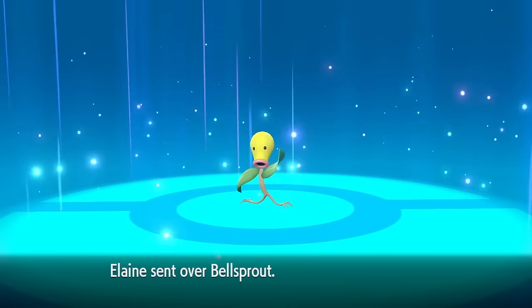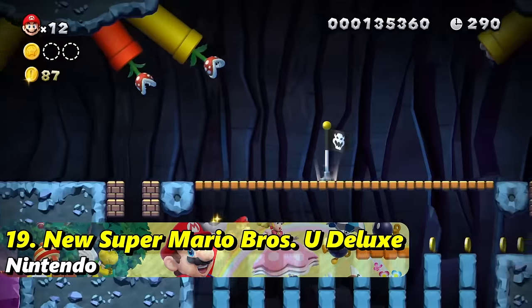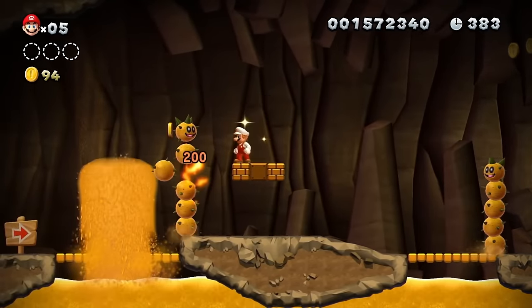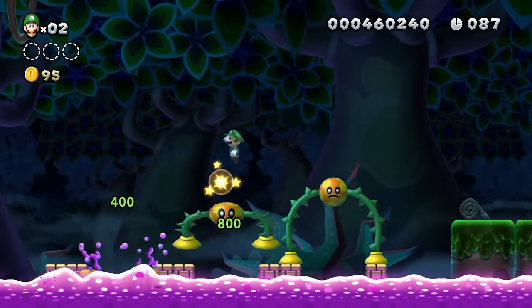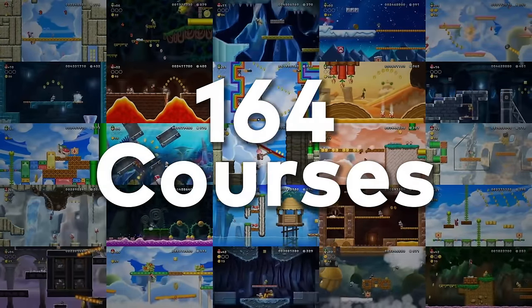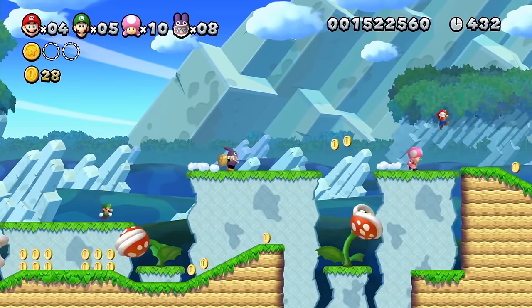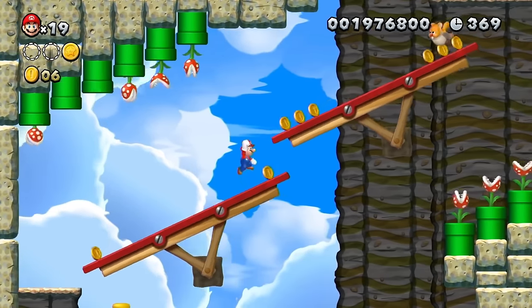Next up at number 19 is New Super Mario Bros. U Deluxe — a super enhanced port with some nice graphical touches from the resolution being tuned up. This game is underrated and could absolutely be on an underrated games list. There's a ton of content: you've got all the base content from the original Wii U game, plus the Super Luigi U content added in, so you essentially get two games combined into one. It runs at 1080p 60 frames per second, looks good, plays good.